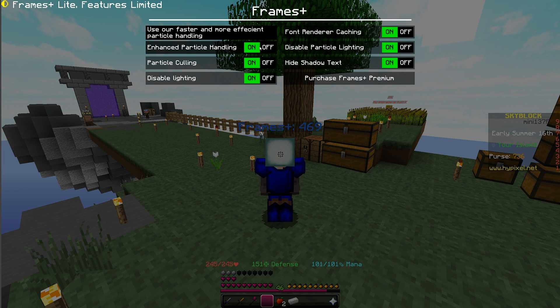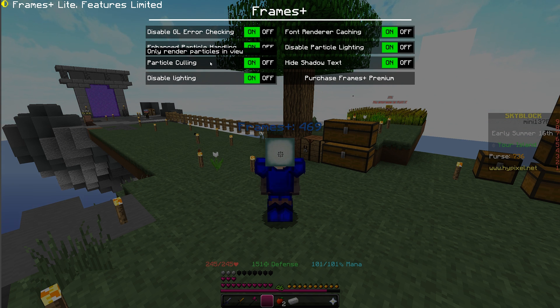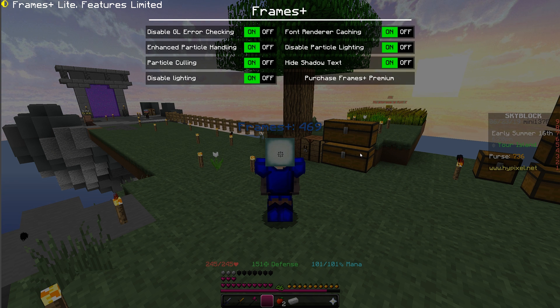You have Enhanced Particle Handling, which makes the game run much smoother when you have thousands of particles that need to be updated and moved around. You can also Disable Particle Lighting, because checking for lighting states for particles is very resource intensive - we added an option to remove that and it just does max brightness. Since most players have their gamma maxed anyway, they won't notice a difference. You also have Particle Culling, which checks if a particle is inside your view before trying to render it.